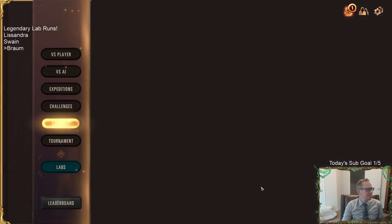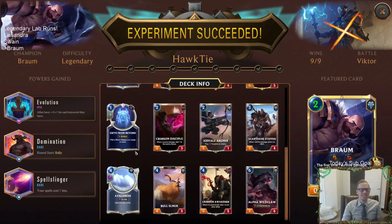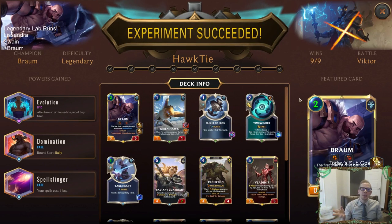I could just play these all day, they're so much fun. That was an exciting day! We had the Round Start Rally which was awesome. Triple Omenhawk Braum, 2-mana 2-7 Braum — and zero-mana Take Hearts because we had spells cost one less plus it already cost two less. Two-mana 2-7 Braum with zero-mana Take Hearts — that's just awesome. That's the Braum legendary lab run! For those watching on YouTube, hit that like button. Let me know your favorite champions and what powers you like to start with Braum. Thanks for watching, see you next video!